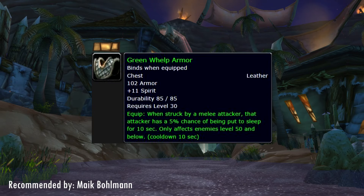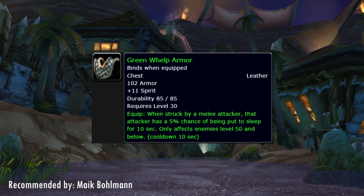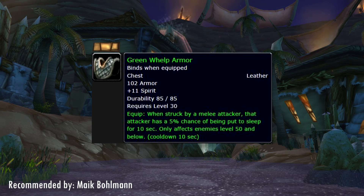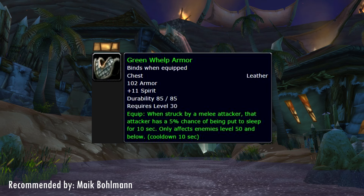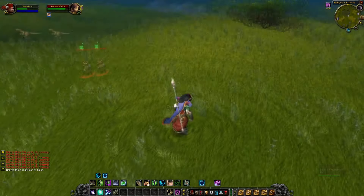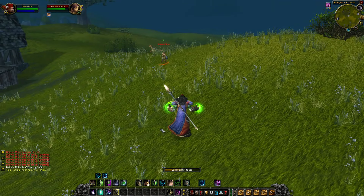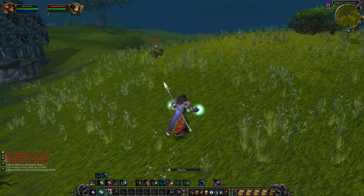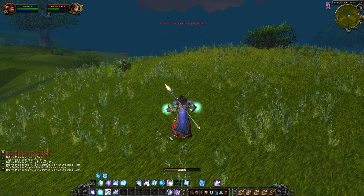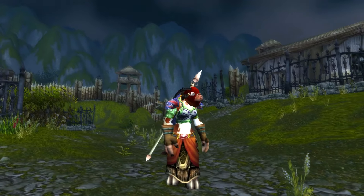Up next is the Green Whelp Armor, also recommended by Mike Bollman and crafted by a leatherworker. This item is absolutely wonderful if you're leveling in a zone where there's a lot of PvP going on, like Stranglethorn Vale, because every melee attack has a 5% chance to put the target to sleep for 10 seconds. That's enough for a melee to bandage up, or for a druid to heal up, gain distance and root the enemy. It can completely ruin an opener for a rogue who's trying to gank you with cheap shot then kidney shot — if he gets put to sleep, his combo is ruined and you have a good chance to counter him. It's also not that expensive to craft, so when I'm leveling my orc hunter in Classic, I'll definitely have this ready to go if I'm heading into a hotbed for gankers.